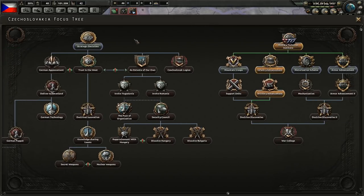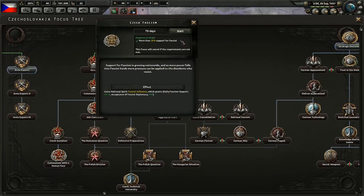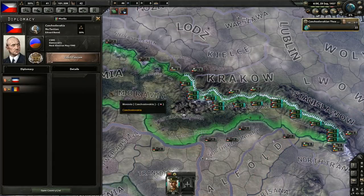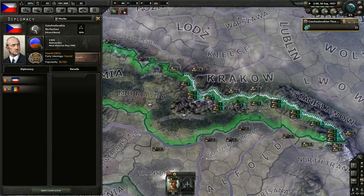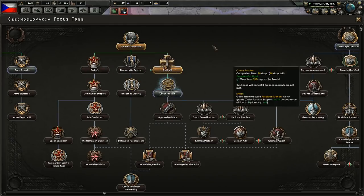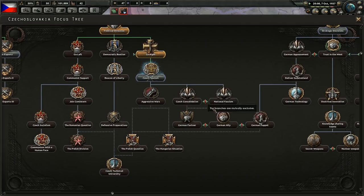What can we get next? Czech fascism — off you go. How's our support? 36% — good timing on that. Then we'll go Czech consolidation.